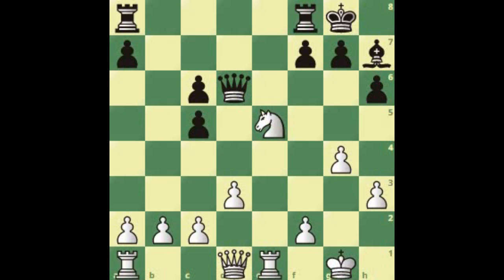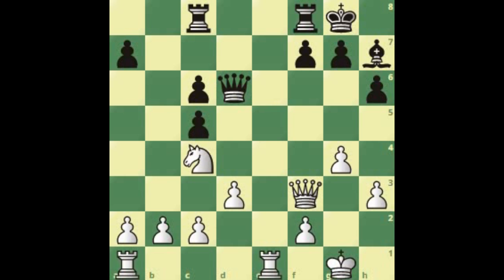Still, queen to f3, putting more pressure on c6. And after rook a2 c8, protecting the pawn, knight c4 attacks the queen. And when the queen moves, obviously we're not going to swap in this position because this mobilized passed point is the very reason why we're going to win. Queen to f4 is the best move. And white here just has an extra pawn — it's just winning.